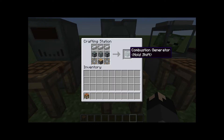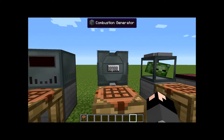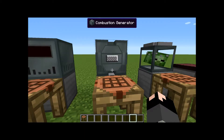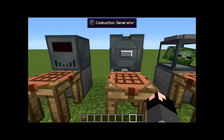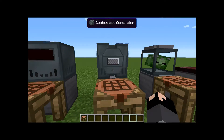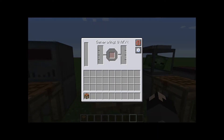Next up is the combustion generator. You'll need three electric steel, fluid tanks, machine chassis, basic gears, and a piston. It uses a coolant such as water and a fuel source. There are three fuel sources that can be made in this pack: hooch, rocket fuel, and fire water. It also works with Forestry and BuildCraft liquid fuels as well — check out the wiki, which is actually a pretty good wiki compared to a lot of other modpacks. This one is not upgradable — there's no upgrade slot — but it has a different form of power.